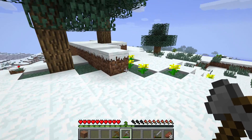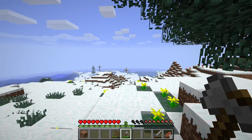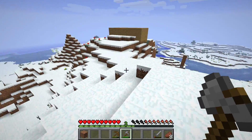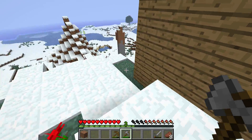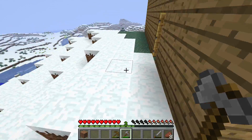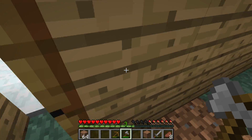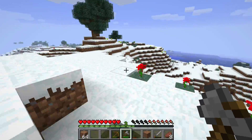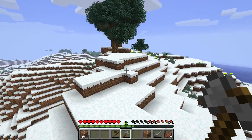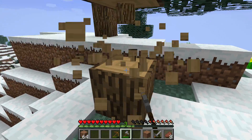Luckily, since I have fancy graphics on I can see all the stuff. It's such a pain when you've got normal graphics and you're trying to see if there's wood left — you'll never ever be able to find out. But here we go, this is actually going to be really simple because I can just look through the trees and see where the wood is.